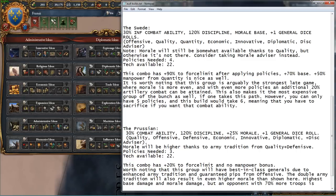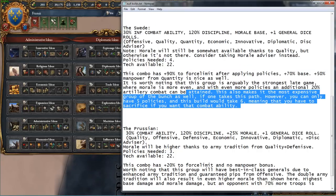This build takes four policies and is available at Tech 22. Like the Muscovite, this combo has a 90% force limit after you apply your policies, with a 70% base force limit. You get 50% manpower from quantity, which is always nice. I feel like this is the strongest late game group, because morale isn't as big of an issue in the late game. If you take more policies, you can get an additional 10% artillery combat ability — I think you can even get 20% somehow. Of course, that also makes it the most expensive group of the bunch, which maybe skews it in the favor of being the best late game group. Quite a powerful group overall.